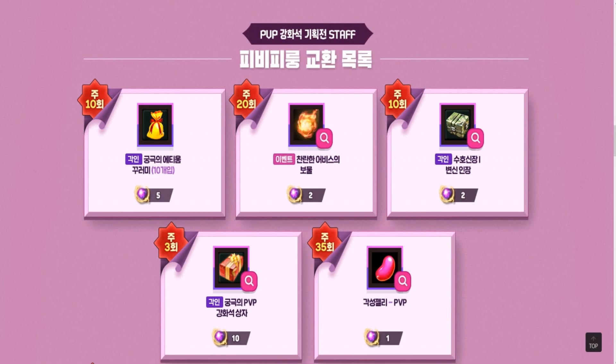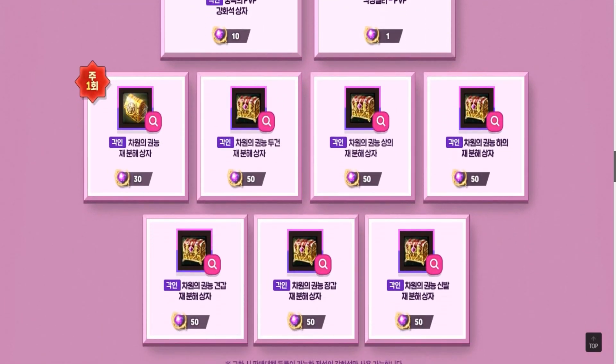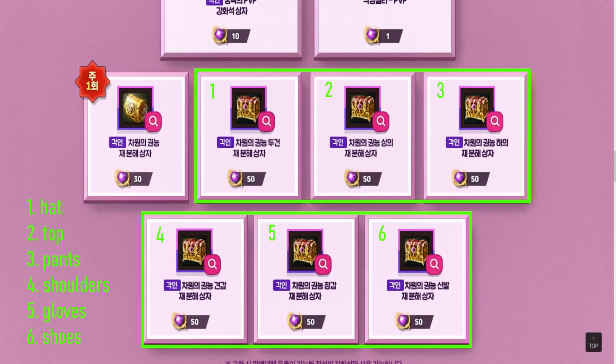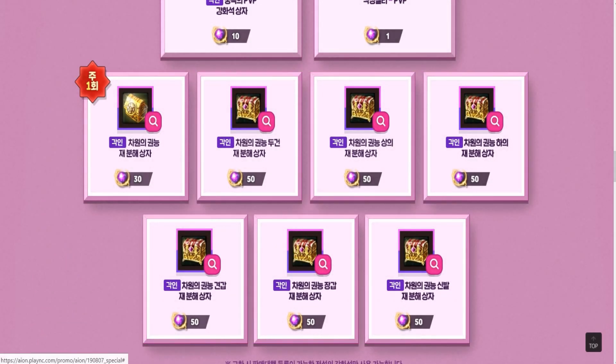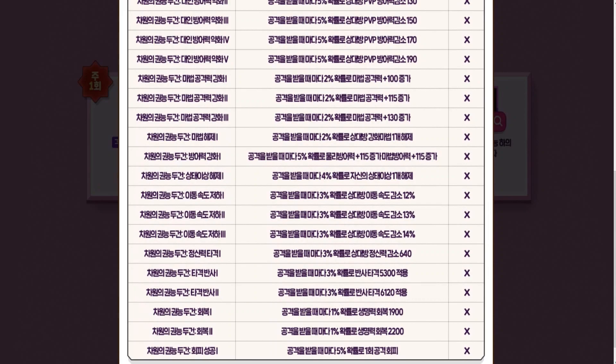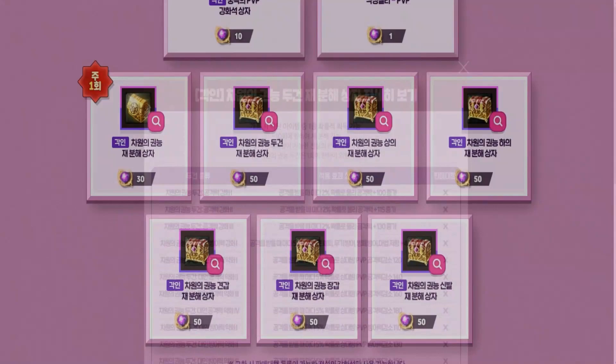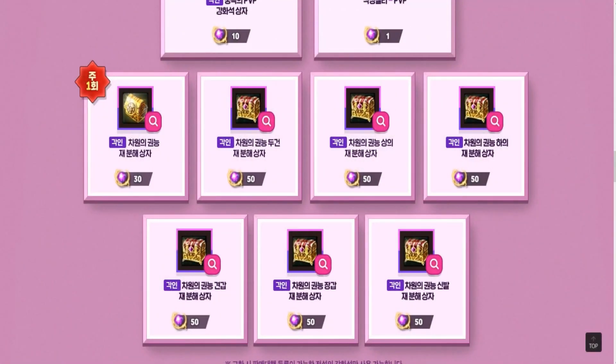Finally, let's talk about the most expensive boxes. There are 7 of them — one costs 30 stones and the other 6 cost 50. The fancy-looking chests contain red katalum equipment with appearance skills. 6 boxes, 6 gear parts. You can basically choose the piece of equipment you are missing; however, it's not possible to select the skill. But that's not all — if you don't like the skill, you can re-roll the box by paying 2 additional legendary PvP enchantment stones. You can re-roll 1 box up to 10 times.